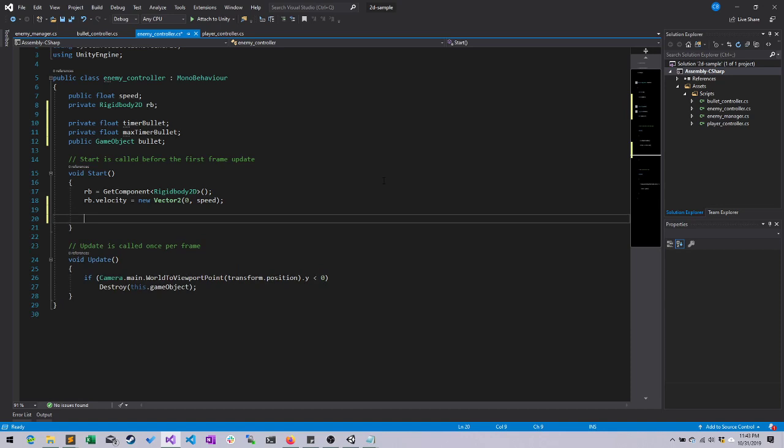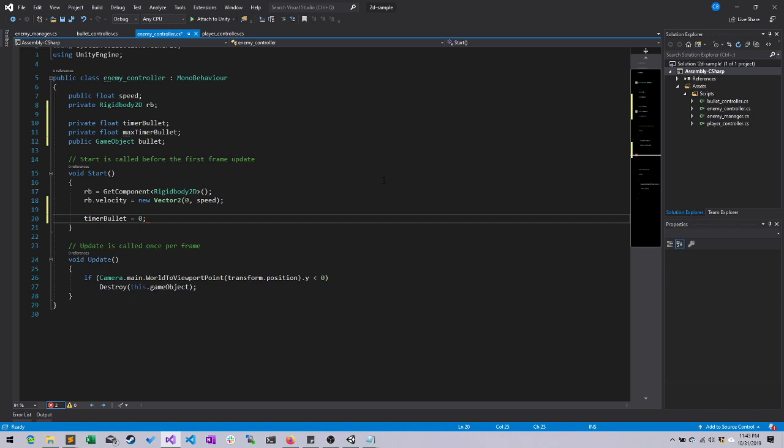Now, in our Start method, when we first create the enemy controller — so an enemy comes into existence — we need to go ahead and instantly set its timer for bullet firing to zero, start it at zero, and set the max timer bullet to a random number. This is how often we want it to fire. In testing, I would say having any given enemy fire no more than once every five seconds all the way up to once every 25 seconds will make for some nice variation in your game.